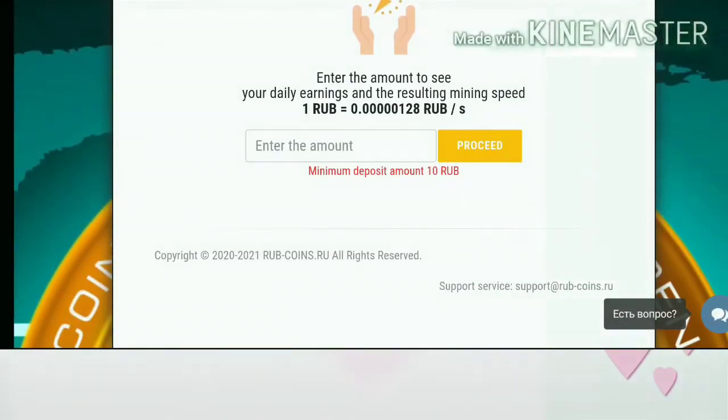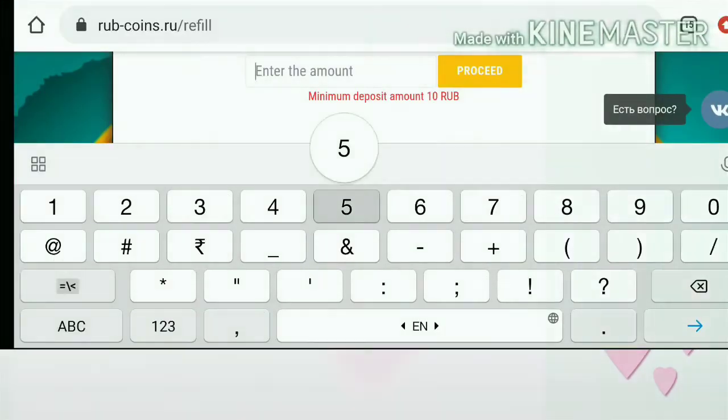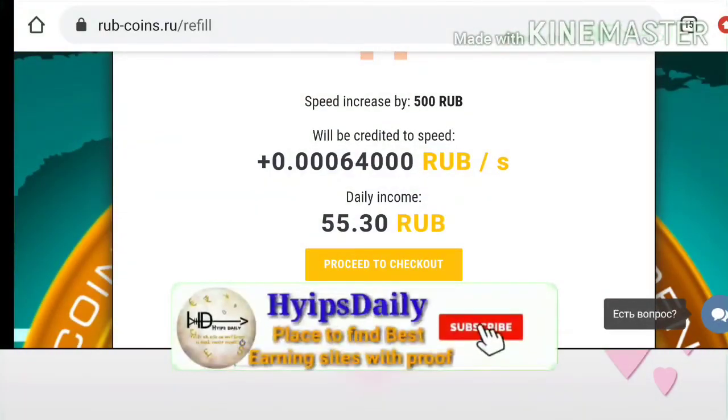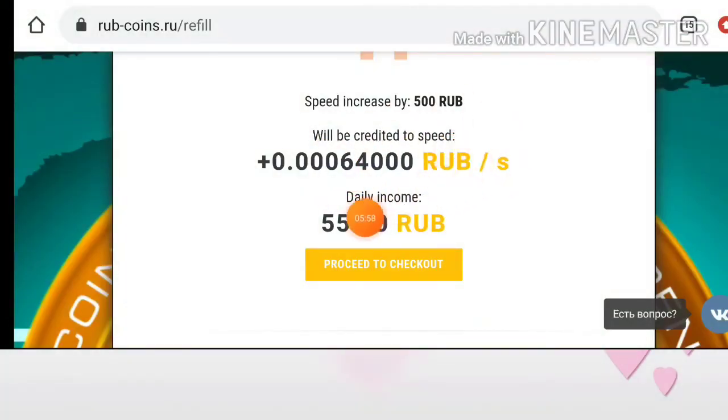My suggestion is to go with 50 to 500 rubles — more than that is your own risk. Enter the amount and hit 'Proceed.' If I want to invest 500 rubles I enter it and hit proceed. It then asks for confirmation, showing that by investing 500 rubles you will receive 55.5 rubles daily for a lifetime.